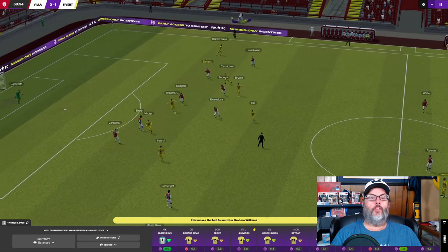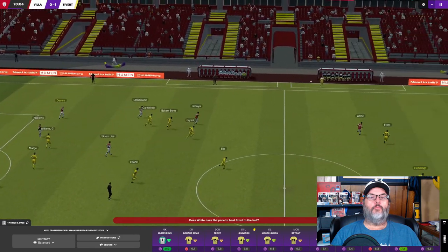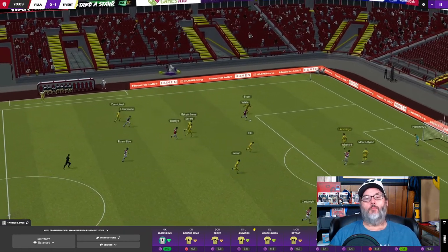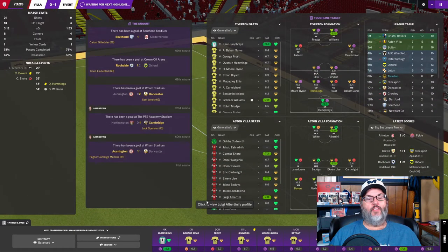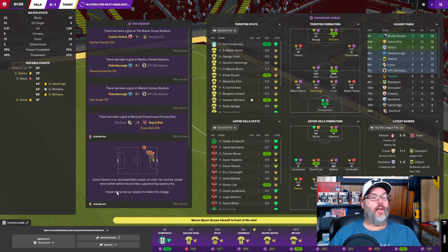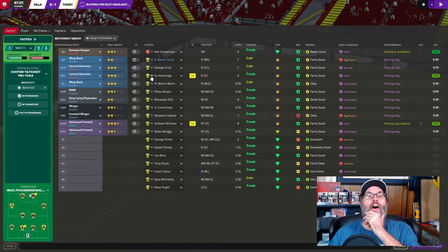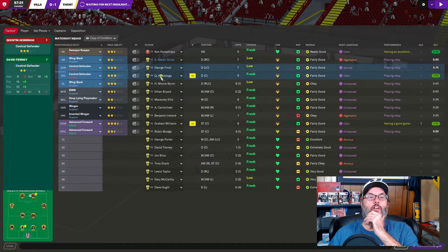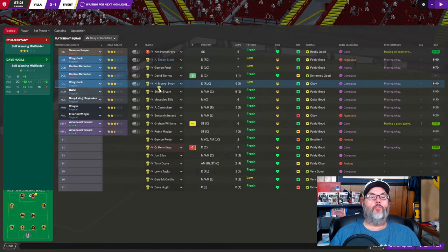I've got good passers here. We did get the offer up to $220,000 before and I still rejected it. I'm waiting for the board to come in and just accept one of those - remember, we have had that happen in the past. I haven't made any freaking subs - do I want to make any? I'm going to bring in Tierney for Hemmings. I don't usually sub out the center backs but Tierney's a better defender. I'm going to bring on Hugel for Byron - better defense.